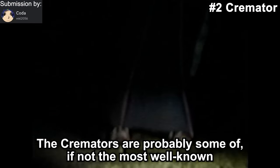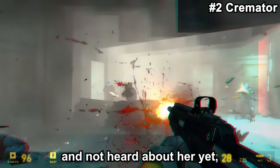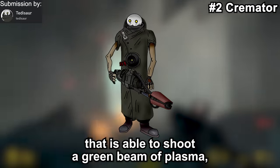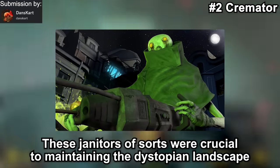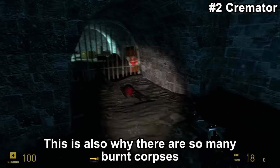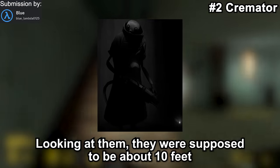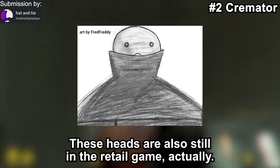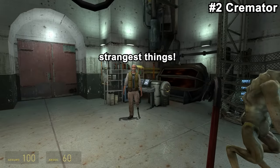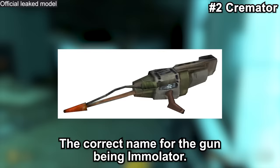The Cremators are probably some of, if not the most well-known cut characters in all of gaming, and for good reason. If you've somehow gone through life as a Half-Life fan and not heard about them yet: they were planned to be seen moving around the dark and gritty streets of the Half-Life 2 beta, each carrying a flamethrower of sorts able to shoot a green beam of plasma, which would disintegrate organic matter. These janitors of sorts were crucial to maintaining the dystopian landscape of the beta world. This is also why there are so many burned corpses in the canals of Half-Life 2, meaning lore-wise they are still somewhat implied to be around. They were supposed to be about 10 feet tall and have Pokéball-shaped heads. These heads are still in the retail game — found in Eli's lab — and upon inspection, Eli will comment on them. The plasma weapons they carry were also supposed to be pickable by the player, with the correct name for the gun being the Emulator.